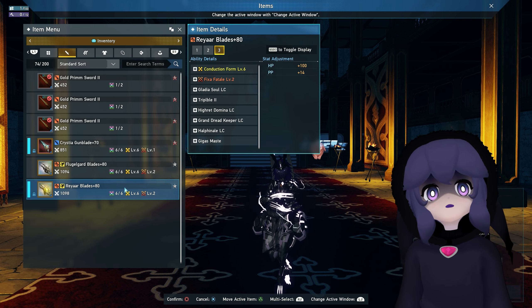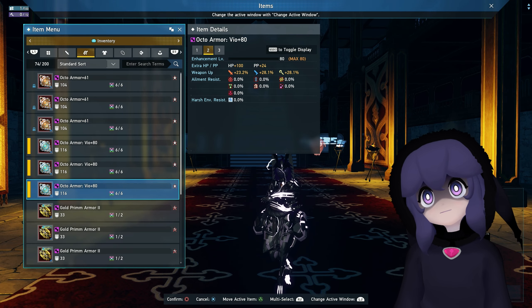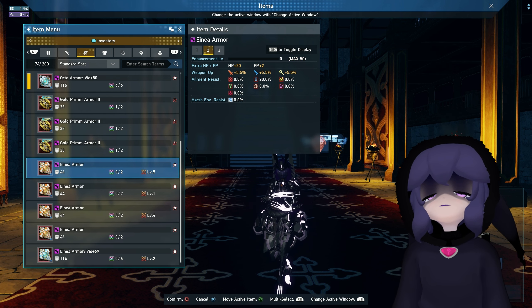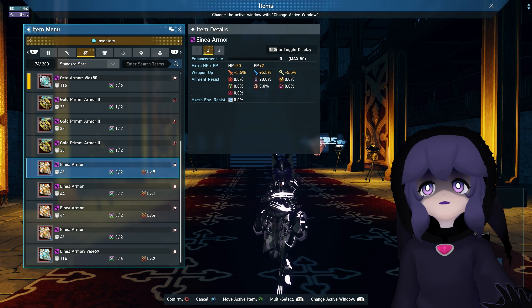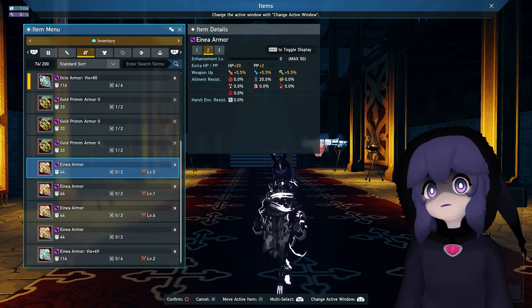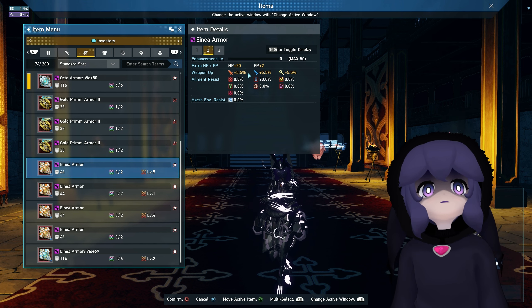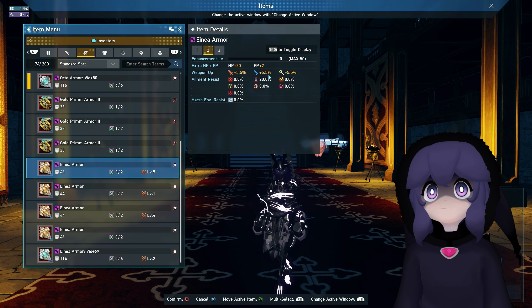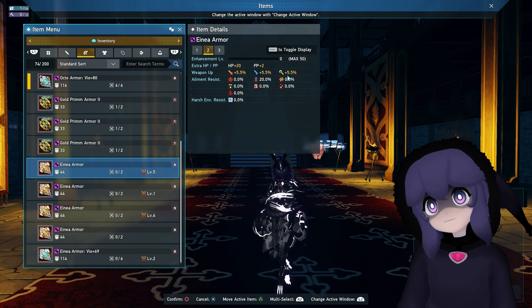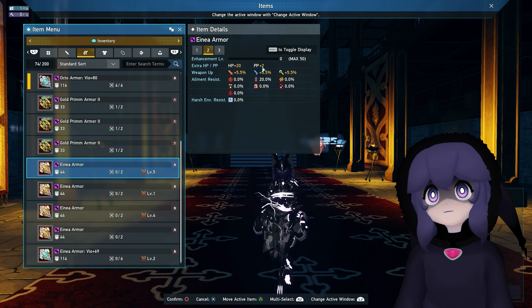We also have new nine-star armor. We have Octos, but now we have - I'm going to call it Aina armor for now. The new Aina armor drops in basically the same places as the Ray-Are weapons. We get this orange version which gives a whopping 5.5 percent damage modifier across melee, precision, and technique. These pieces only give you plus 20 HP and plus two PP, so it's kind of a one-size-fits-all type of armor.